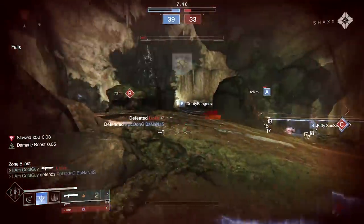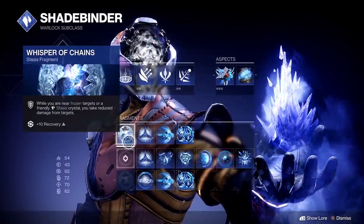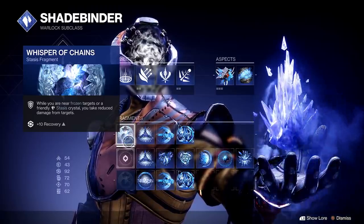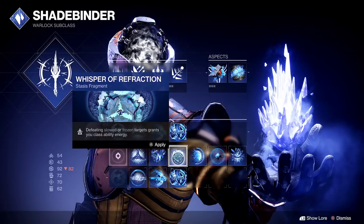For Warlock, you go Hedrons, Conduction, Rhyme, and I also have on-chain. When you freeze an enemy, you're already going to be kind of close to them, so those shards are coming to you to give you health and overshield. And since they're frozen, you have damage reduction. Now there is another fragment that can go with these two on any class — Whisper of Hunger, which increases the melee energy gained from picking up stasis shards. So you're already getting melee from the shards, you're going to get even more. They seek you out, you get a health bump, eventually an overshield, and you can put this on Titan, Warlock, or Hunter. You can also pair Whisper of Refraction — defeating slowed or frozen targets grants class ability energy. So in that scenario, when the shard seeks you, you get health, melee, and class ability.